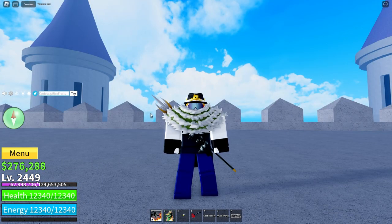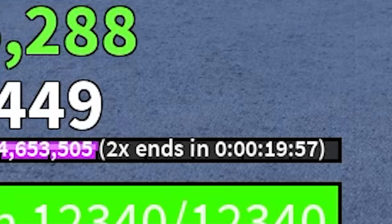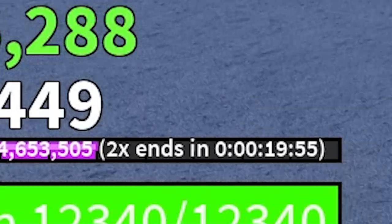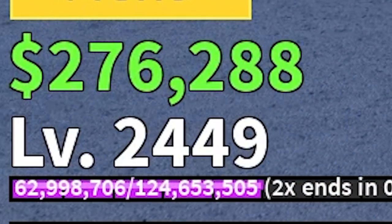The first code is admin_troll. Now, this one expires very soon, so use that. It gives 20 minutes of double XP, as you can see right there. I may use that to get one extra level to get max, or maybe not.